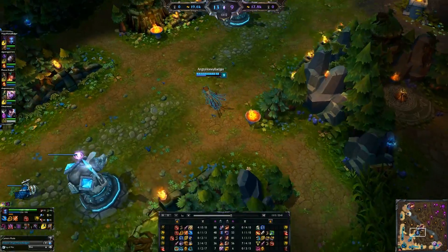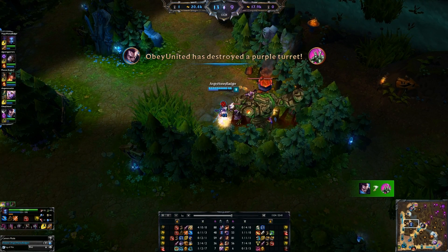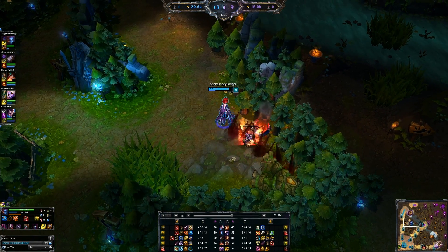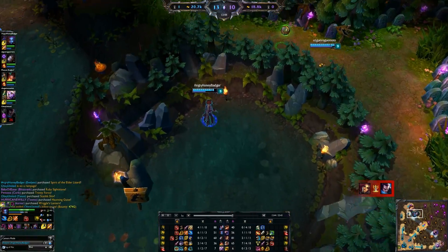We also picked up Boots of Mobility to help with roaming and gank potential. You're a little bit slower in a teamfight with these, so if you don't want them, take something else — that's fine. Generally get whatever boots you want. I like them because you can roam around the map more and cause more pressure.